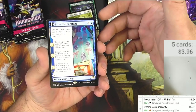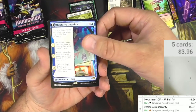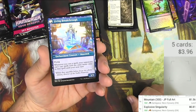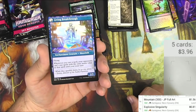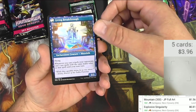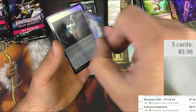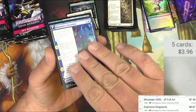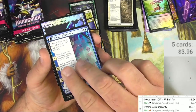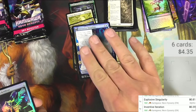Anyway, back to the cards. Inventive Iteration — this saga costs four. You can return up to one target creature or planeswalker to its owner's hand, return an artifact card from your graveyard to your hand, and on the third chapter exile it and return it as a living breakthrough — an enchantment creature moonfolk with flying that's a 3/3. Whenever you cast a spell, your opponents can't cast spells of the same mana value until your next turn. A lot of hoops to jump through and I'm going to guess it's not a big one — and I am correct.